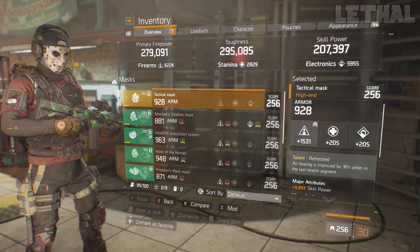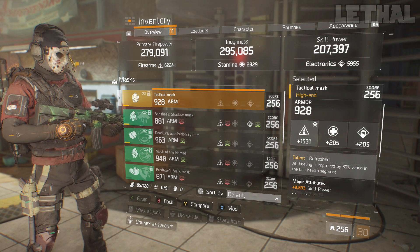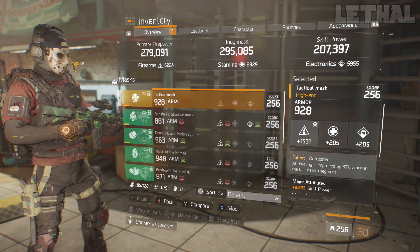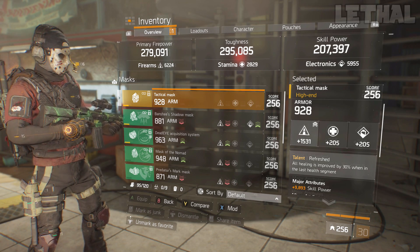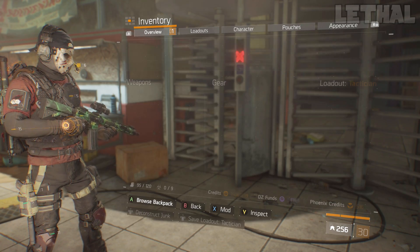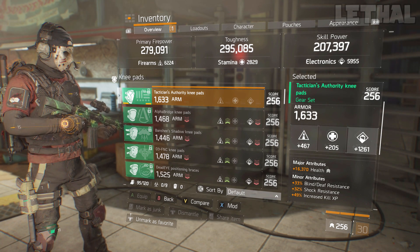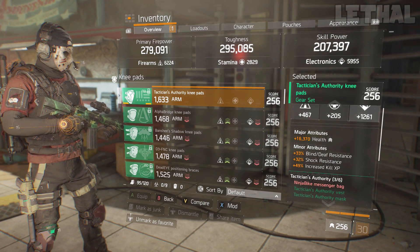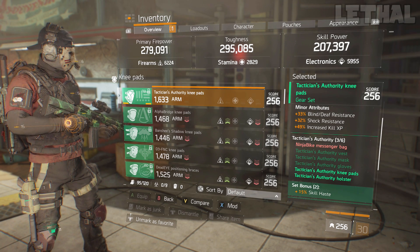For the mask, I'm using arguably the best High-End piece of gear in the game — a Refreshed mask. If you're making any High-End slash exotic build and have an open slot, I would recommend using a Refreshed mask all the time because of the 30% healing bonus when in the last slot. For the knee pads, I'm using Tactician knee pads for the skill haste and skill power. I have electronics, health, blind/death resistance, shock resistance, and increased kill XP on them — though ideally you'd want burn resistance, especially for Last Stand or the Dark Zone.